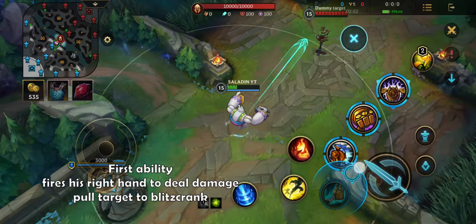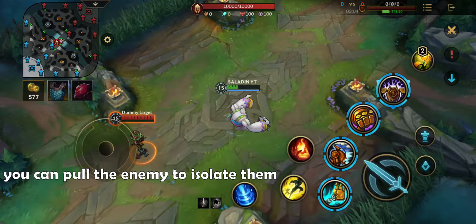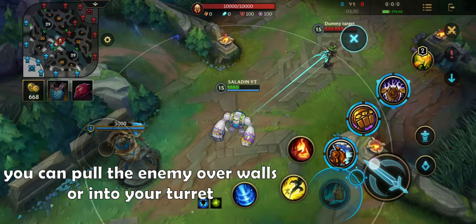The first ability fires his right hand to deal damage and pull the target to Blitzcrank. You can pull the enemy to isolate him from the enemy team, pull the enemy over walls, or pull the enemy into your turret.